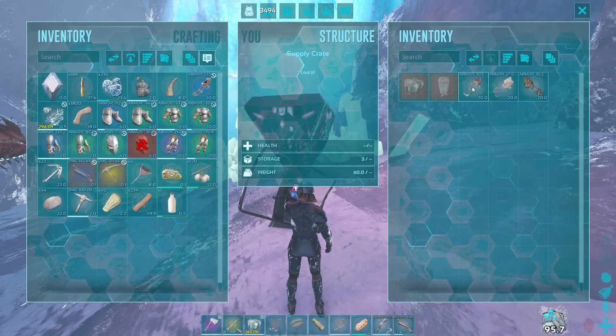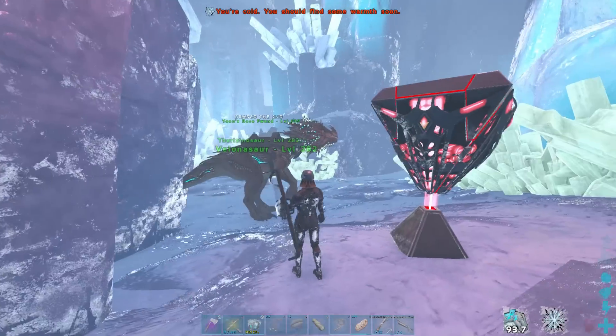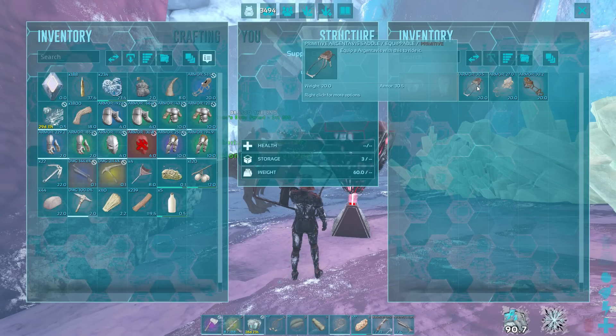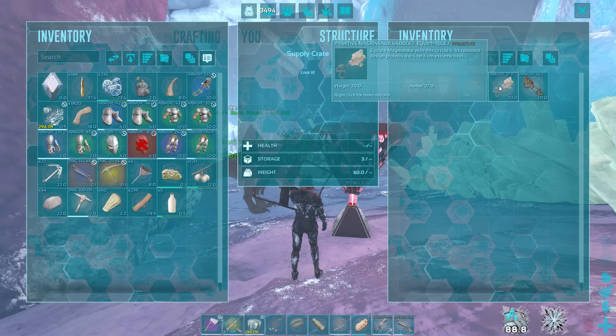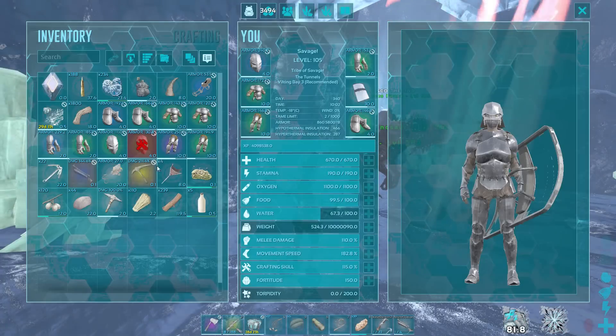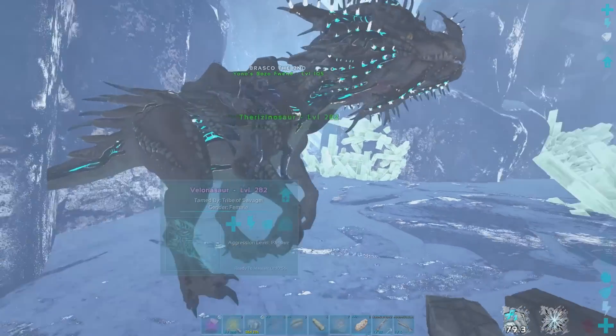Bro, primitive three — nah, this drop has to be broken. Three primitive saddles. Primitive RG, primitive Magmasaur. I'm actually gonna take the Magmasaur, because why not? And then primitive — I got a 108 armor one at base.